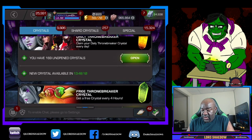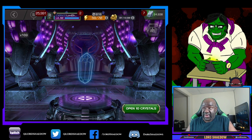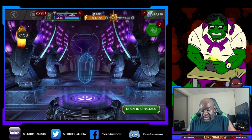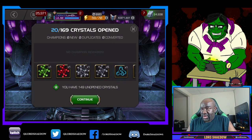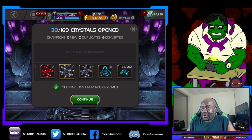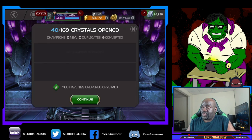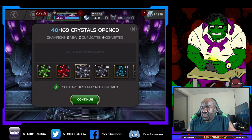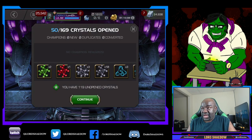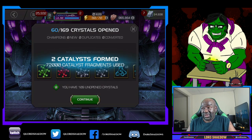Now I want to open up these Daily Thronebreaker crystals — we're just popping these bad boys. Got another T5, another skill. Got some more T2 Alpha — we are swimming in those. We're gonna have some fun rank ups. All the T4 class catalysts, I'm loving — except tech, don't want tech. Three T5 basics! I was low on them before, not anymore.